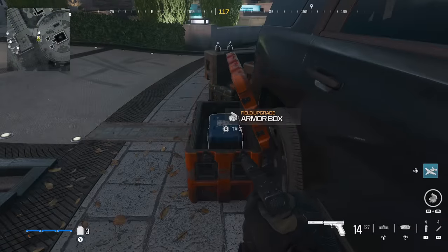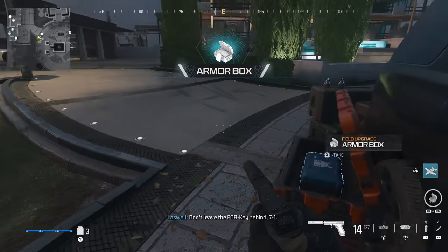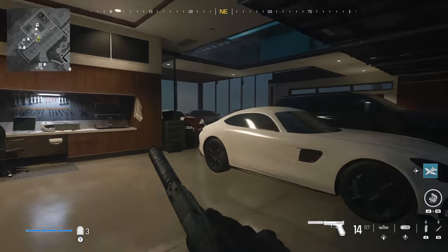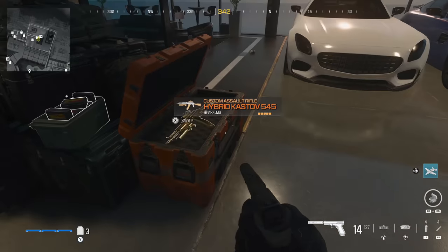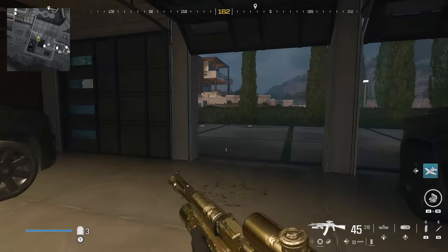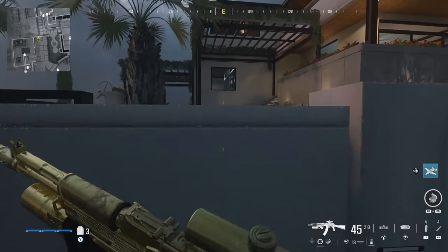Work your way towards the garage. There's a truck outside with a supply crate that has an armor box inside. Then go into the garage where you can destroy all of the vehicles for a separate achievement or trophy. You can also find a golden cast off in here.